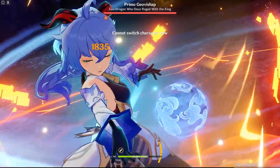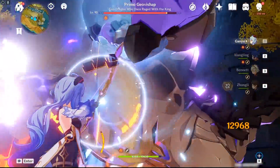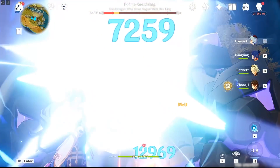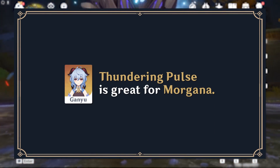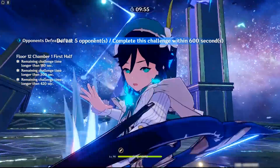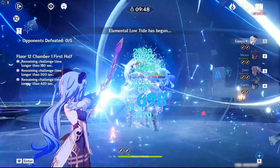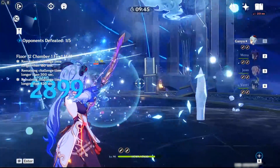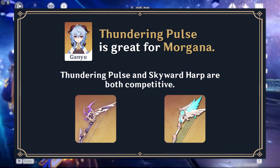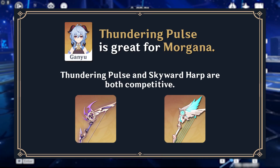Most players are likely curious if Thundering Pulse is any good for a charge shot-focused Ganyu. The short answer is no — a highly refined Prototype Crescent will be better, with Amos also beating it by a decent margin. However, Thundering Pulse does have a use case for Ganyu in the popular Morgana team with Venti and Mona, where Ganyu deals the majority of her damage with her burst due to its targeting with grouped enemies. Because the value of Amos's bow is diminished in this team comp, Thundering Pulse and Skyward Harp are comparable — with Thundering Pulse generally winning out due to the ease of getting too much crit rate on Ganyu when using the Skyward Harp.